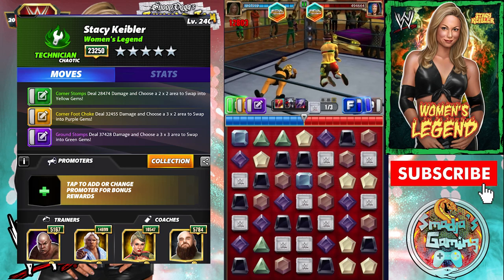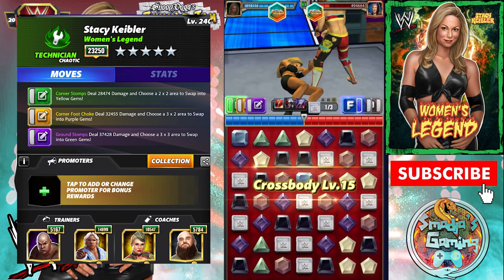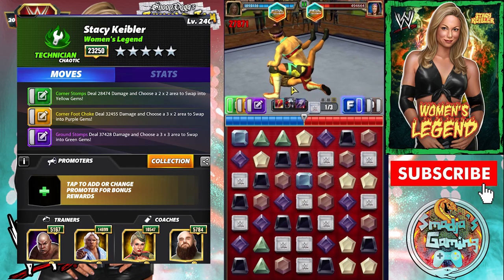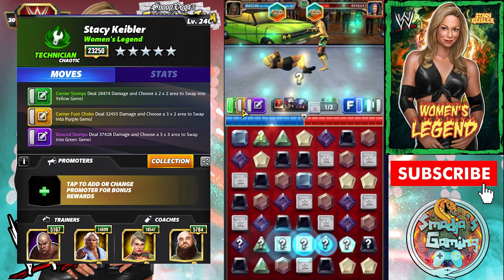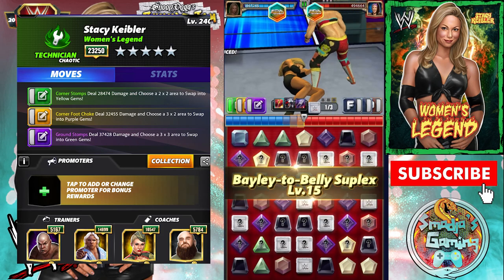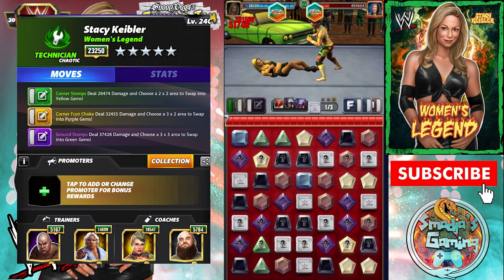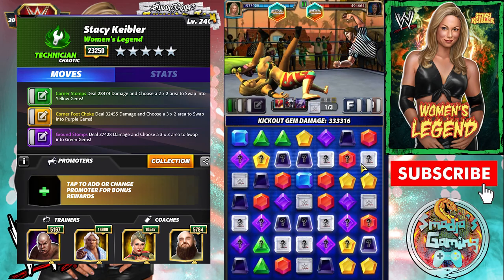Bailey is going to hit now — this will hurt, at least 350K for Bailey. But our green move is ready again. It recycles the yellow, yellow recycles the purple, and it could be all over for Bailey. 333K.